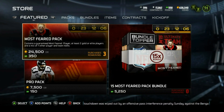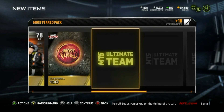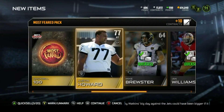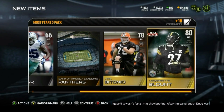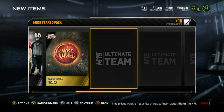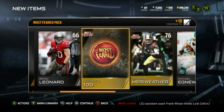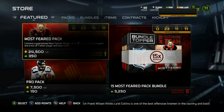Right here we got the Most Feared pack, and we're gonna go ahead and use coins for this for the stragglers. No whammies — okay, got a nice little quick sell. We got LeGarrette Blunt; we're gonna go ahead and sell these bad boys but let's keep the uniforms though. Alright, nothing too spectacular — we'll get rid of that quick sell and move on to the next pack.